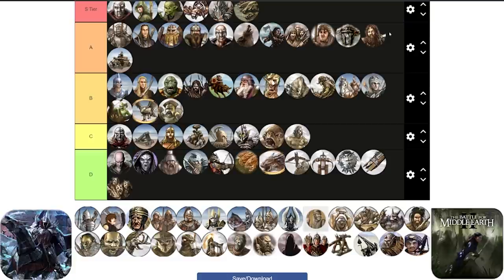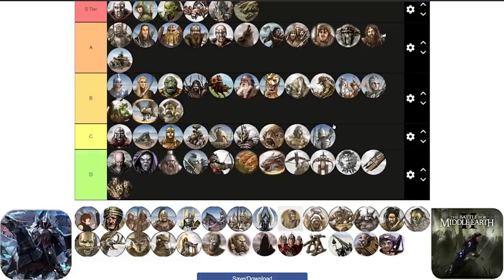Now we are moving on to the Men of the West faction. Starting with the Gondor Archers - I'm going to place them actually in the C tier. They are better than Goblin Archers and Mordor Archers, but I still don't think they are reliable enough to keep getting them on the field in long games. It's always worth for the Men of the West player to go for an early transition into the Archer Range level 2 to be able to recruit some Rangers instead.